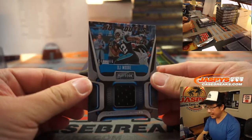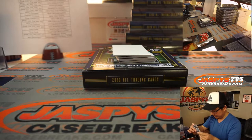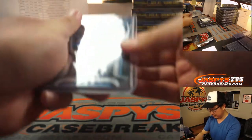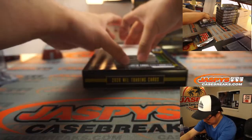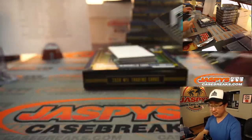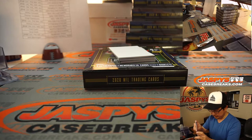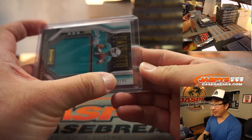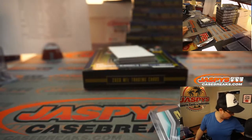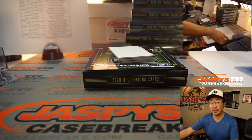Let's roll. We got DJ Moore Hot Routes, 241 out of 299, Tim with Carolina. We've got Tua Tagovailoa, 84 out of 99 Mammoth Materials for Miami. Miami is a number block team — the digit directly to the left of the slash. That goes to four, Miami four, which is going to be for Logan Smith.